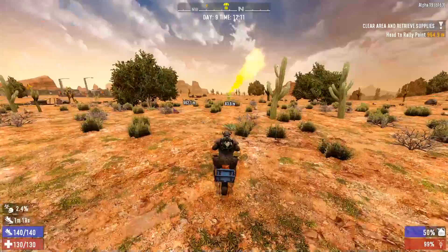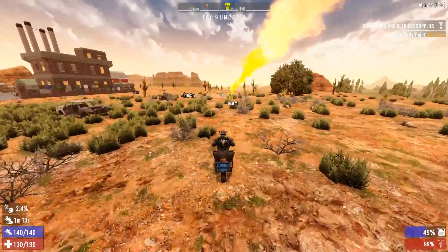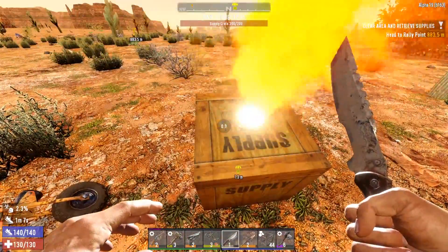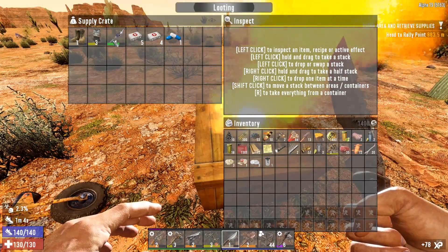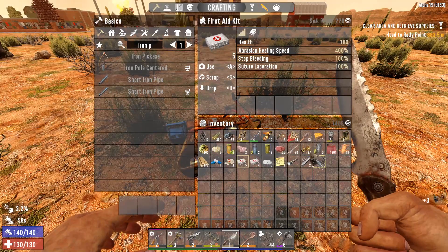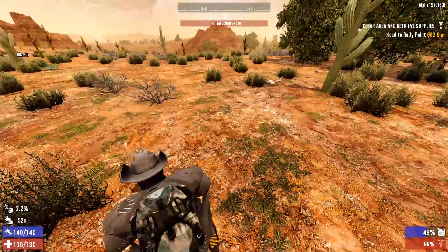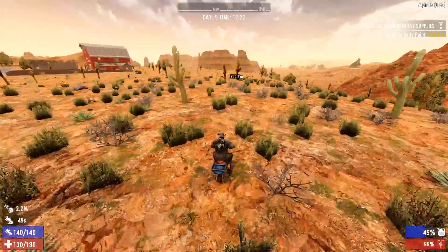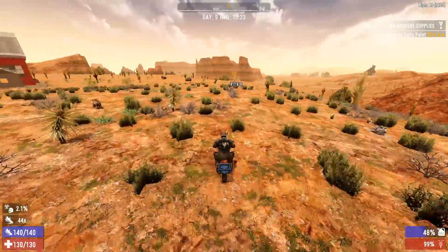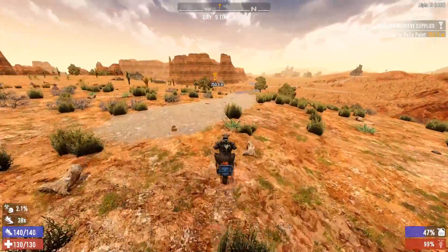Oh my god, hello — there's an airdrop out here! I'll take that. I didn't even have to grab meds — it had all the meds, including an antibiotic for me. You're kidding! I just had a honey back at home, so I guess we've got an extra antibiotic now if we need it. We might end up getting infected again, so it's probably a good thing to have regardless.